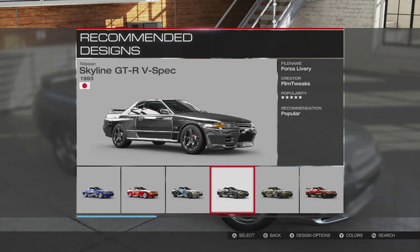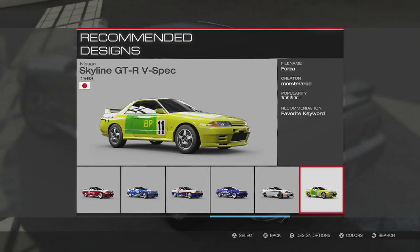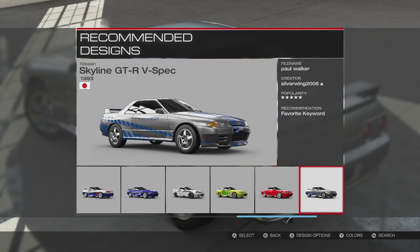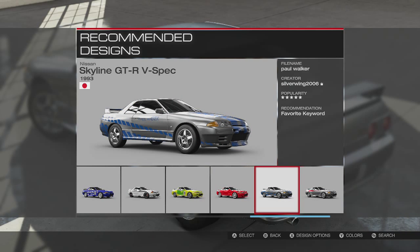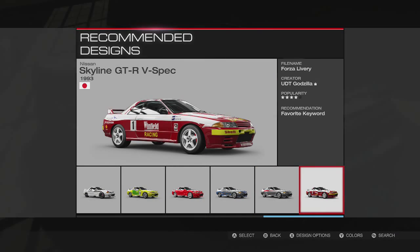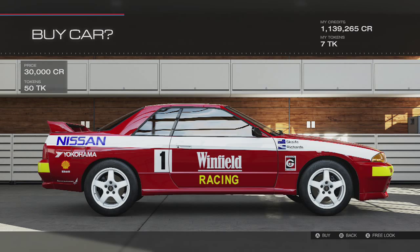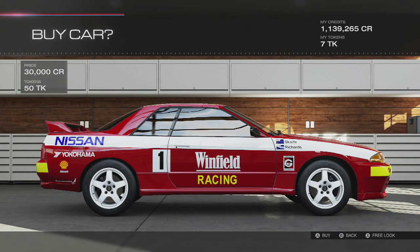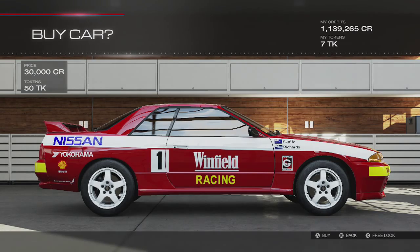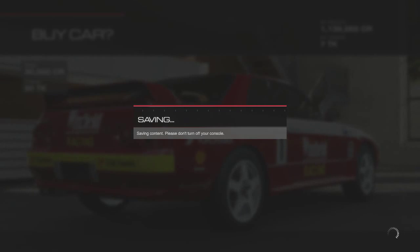Looking at designs — not much here, but we've got some nice little replica paints. There's a nice Brian O'Connor tribute but it was an R34 in the film, so full respect to Paul but I can't put it on an R32. I'm liking this racing paint — if you guys know what it's from, let me know in the comments below. We're taking away $30,000, which leaves us with a total of $15,000 to work with.